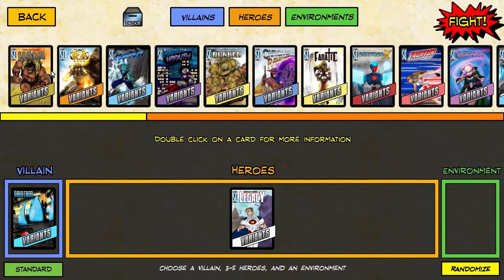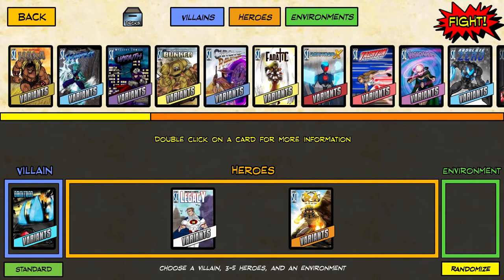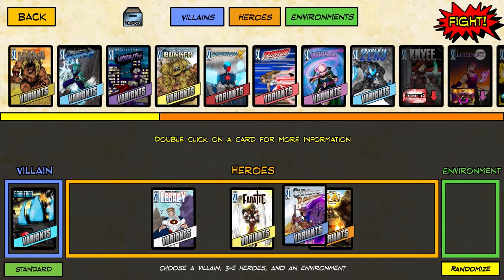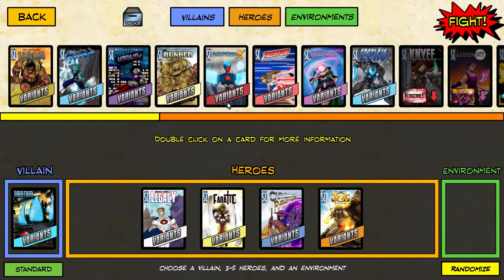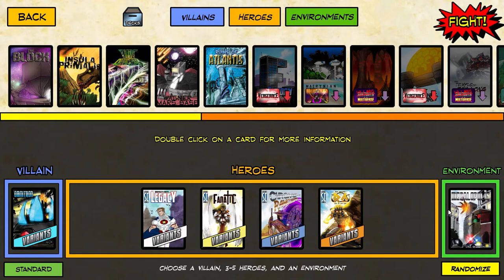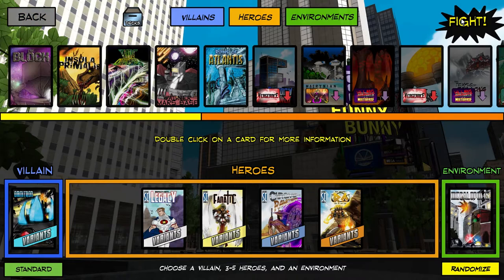I'm going to be going with Legacy today. We'll try Ra, and we're going to go with Fanatic and Chrono Ranger — a four-on-one here. Now we go to the Environment. We did try Insula last time, so let's try a new one — let's go to the Megatropolis. Omnitron is wreaking havoc in the Megatropolis. So let the fight begin.